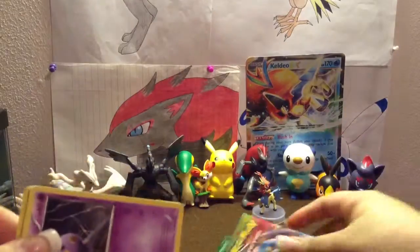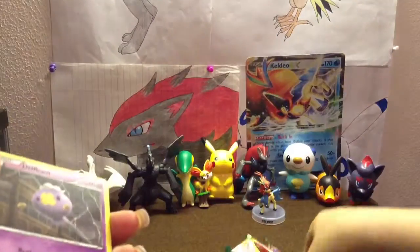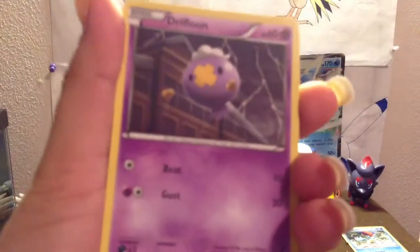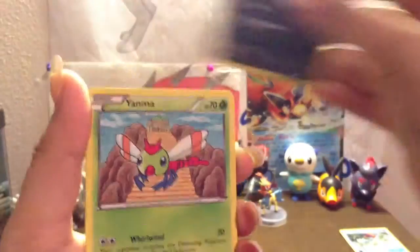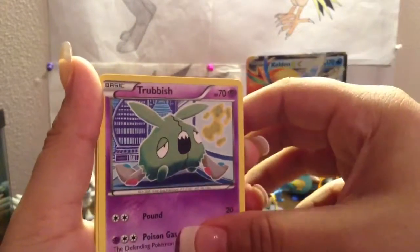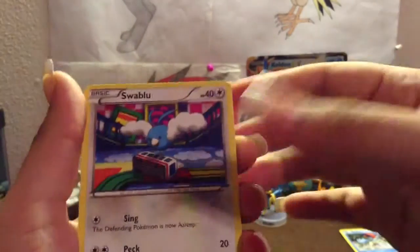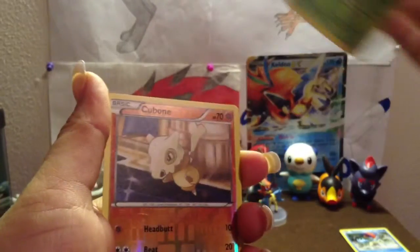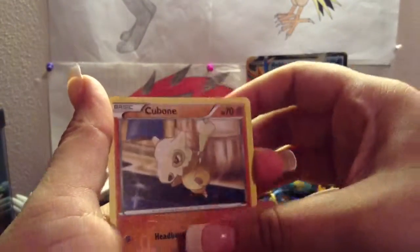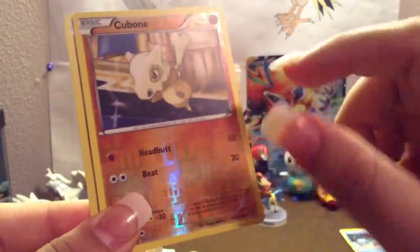Okay, first up: Drifloon, Murkrow, Yamask, Trubbish, Drifloon again, Trubbish, Delibird, Swablu. Sorry about that. Aractus. And then a Kyurem Reverse Holo, and a rare...